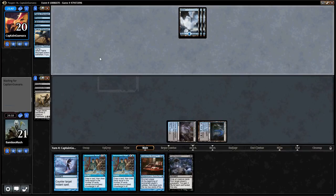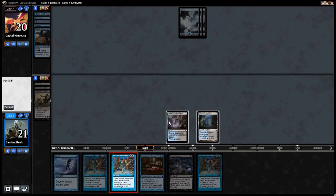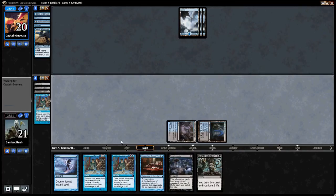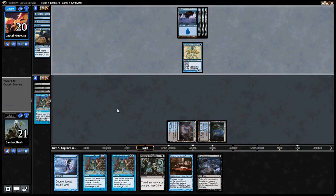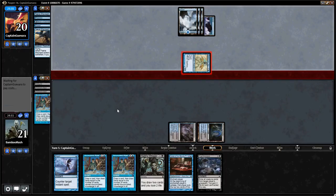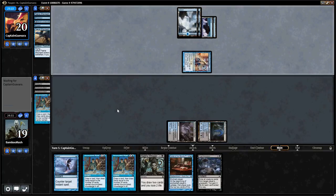Crypt Incursion is going to buy us some time, so let's AK now — there's not a lot he can do to punish it. He could Daze, but we have two more AKs so him countering the first one is rough. He goes with the Sprite. Now he's going to hit us with Ninja, which is going to make things really, really bad for us. Missing those land drops was a huge factor. He played the Spellstutter Sprite on my main phase, which is not smart — I could have done something tricksy and killed the Sprite.